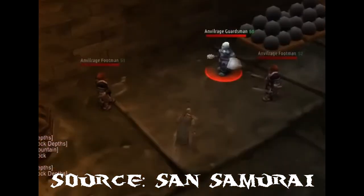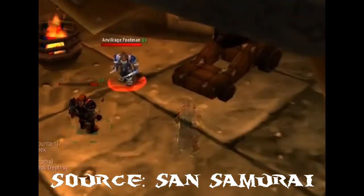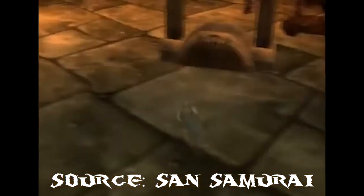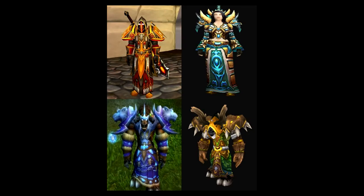For rogues, one of the most popular ways to farm gold is pickpocketing dungeons. It's very easy — you just go into a dungeon, pickpocket all the mobs you want, then leave and reset the dungeon. The two most well-known dungeons for this are Blackrock Depths and Razorfen Downs.